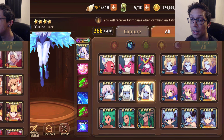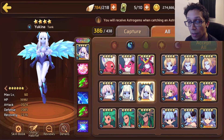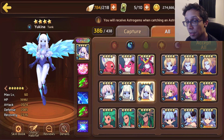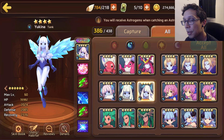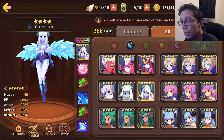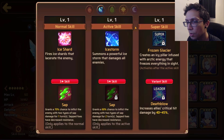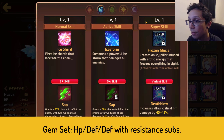Next up we have water Yuki, who is a tank type sitting at 37k HP, 2k attack, and 2k defense. Those stats seem bad but she is a nat 4 with a super evolution so they get bumped up to help with survivability. For her three star skill she has Sap, granting a 70% chance to inflict two types of sap for one turn — very lackluster. Her five star skill is a 60% chance for two types of sap for two turns.